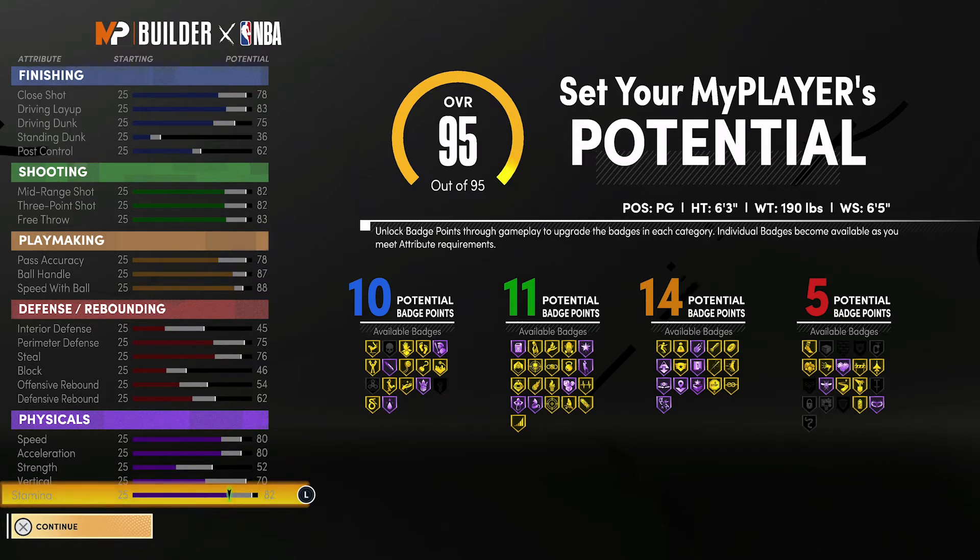Your physicals at 99 overall with the Gym Rat badge are going to be 88 for speed, 88 for acceleration, 60 for strength, 78 for vertical, and 90 for stamina.